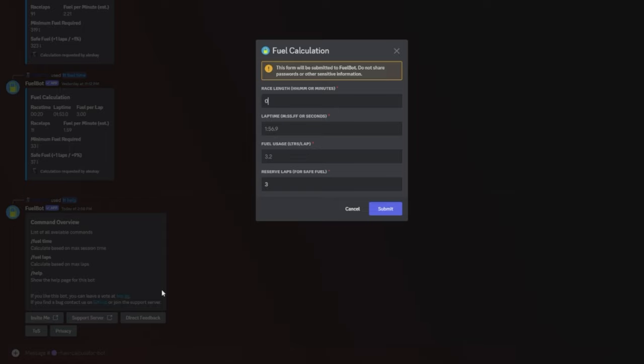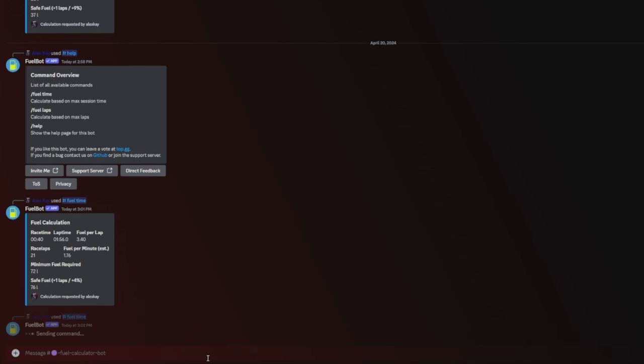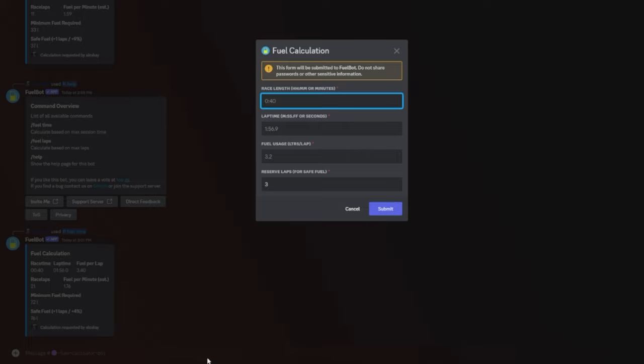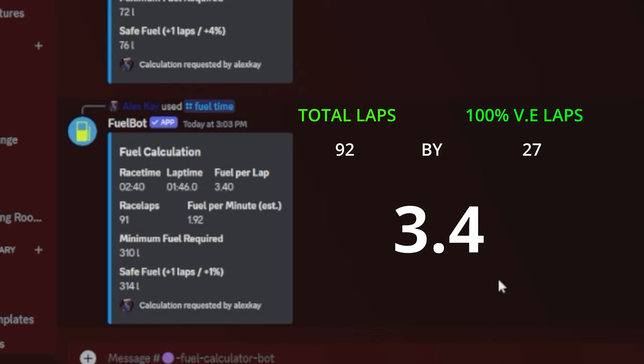For a 40 minute race, simply fill in the required information with your race length, fuel per lap, and lap times, then put one or two extra laps in the bottom field to be safe. Hit done, and the calculator will tell you exactly how much fuel to add. In longer races — for example this 2 hour 40 minute race at Bahrain — first enter all the fields with the same details, making sure race length is set to 2 hours 40 minutes. The calculator shows we'll be doing 91 laps in the race — I make it 92 to account for an extra lap if that happens. All I need to do now is divide the total amount of laps by 27, which is the amount of laps a full bar of virtual energy lasts. This gives me 3.4, which tells me I'll be doing 3 stints with a full virtual energy bar and 92 litres of fuel.